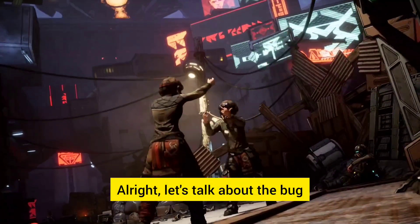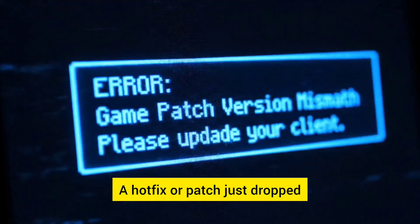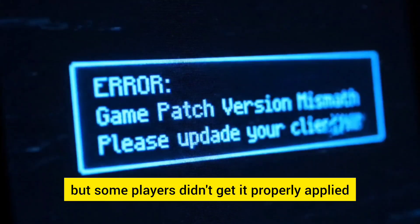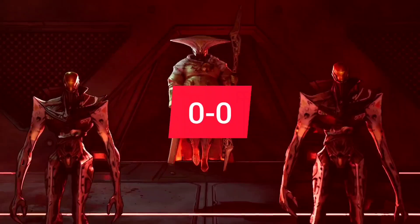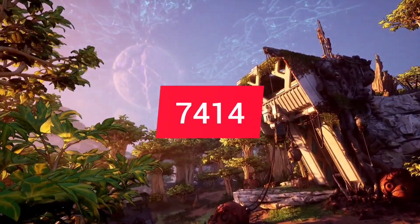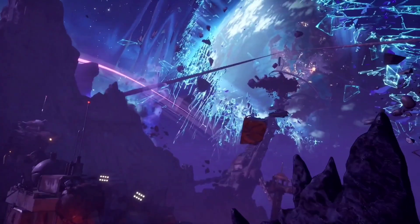This error comes down to one thing: version mismatch. A hotfix or patch just dropped, but some players didn't get it properly applied. That's why when you look at the build ID in the bottom left corner of the main menu, some of you are showing numbers like 0-0, while your friends are showing 74-14 or 46.0.0. And when your builds don't match, you can't join each other. Period.